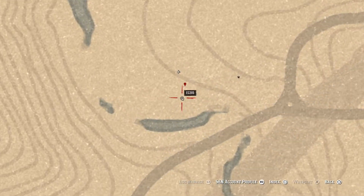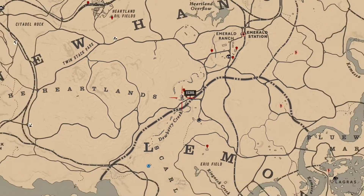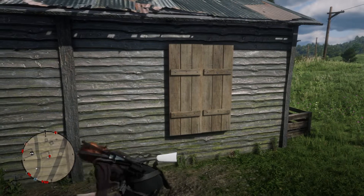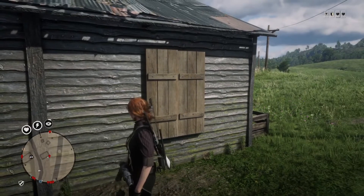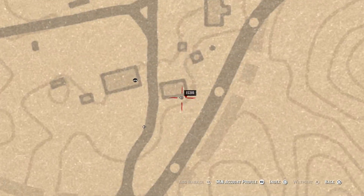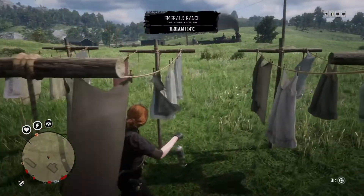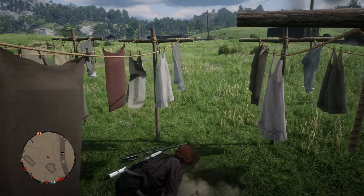The next one is at Emerald Ranch. This one here will pay us a whopping 300 XP. I know for a fact this one sells for over $20 on its own, so that's times 10 — over $200 for that one. While we're here we can get two more. Run over to the clothesline — I'm riding the clothesline here — and this will give us another 200 XP.